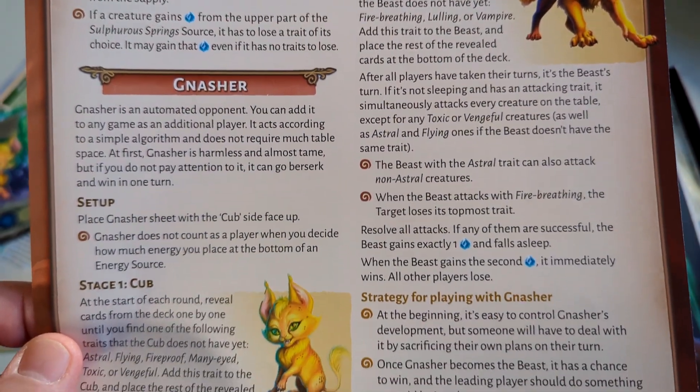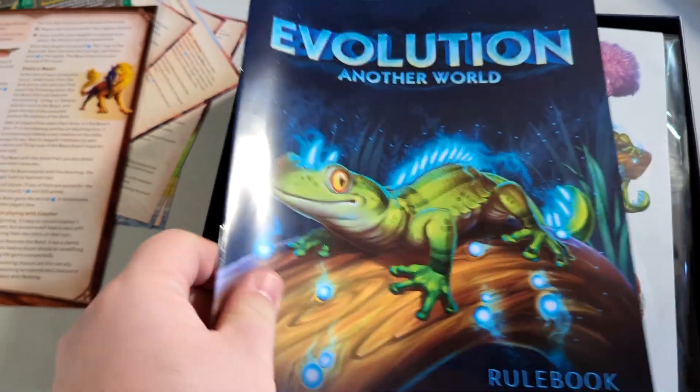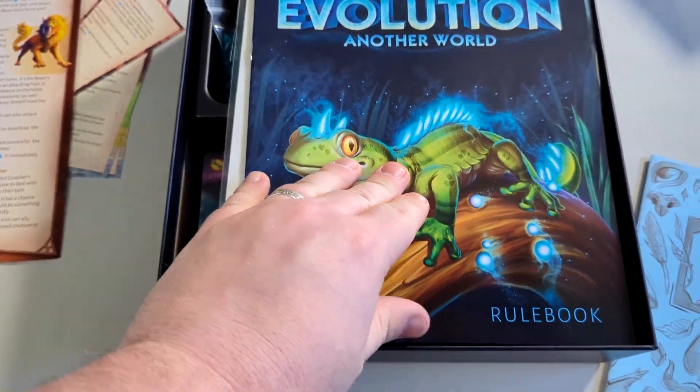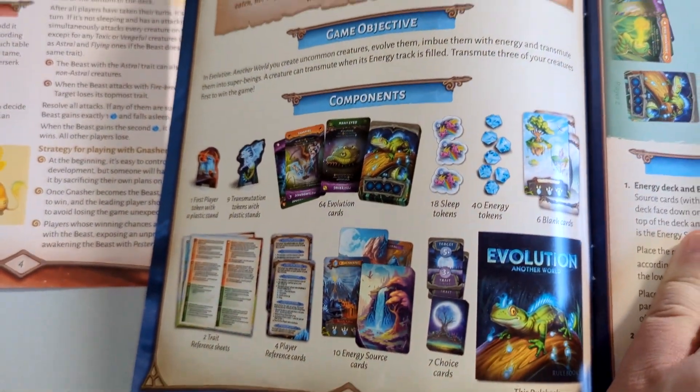This is the rules on those different expansions, and there's all about the bestiary. Here is the rulebook, and there are your components.